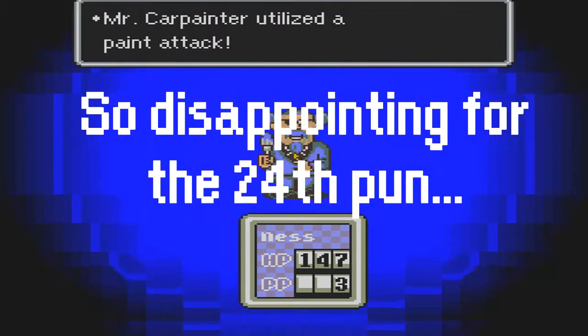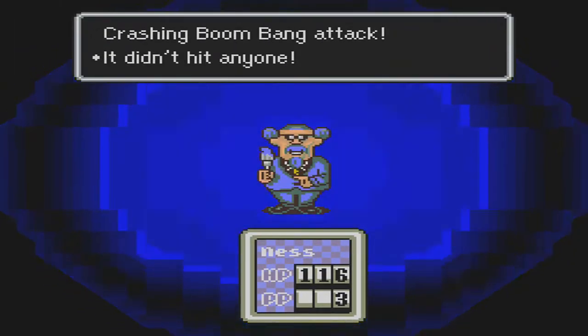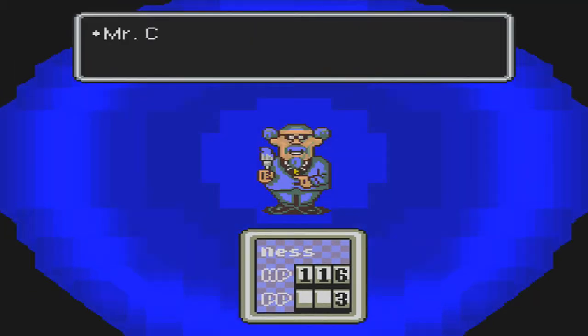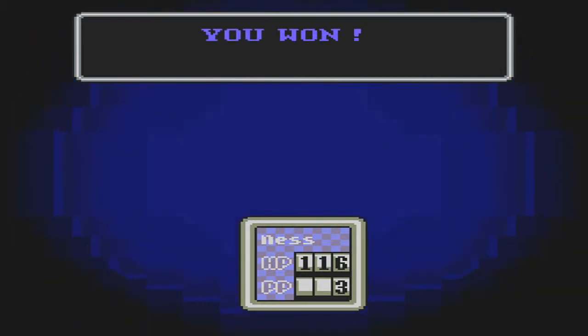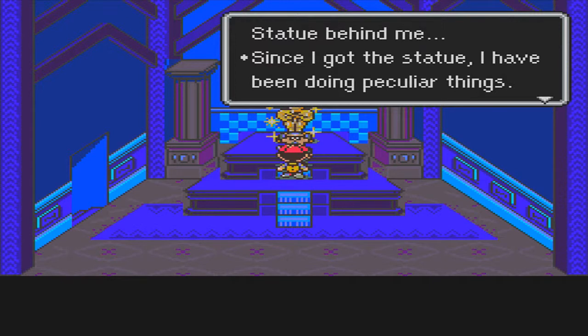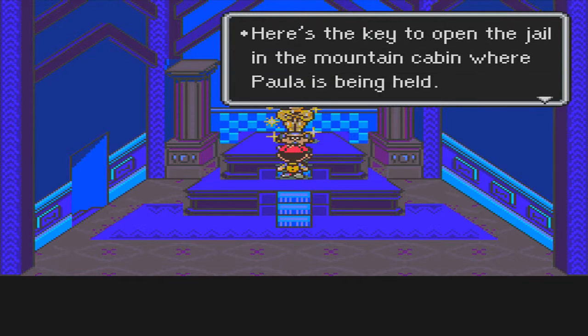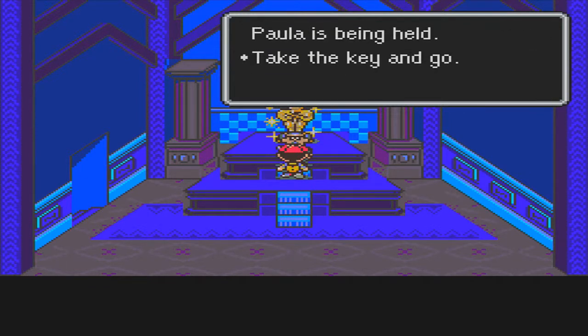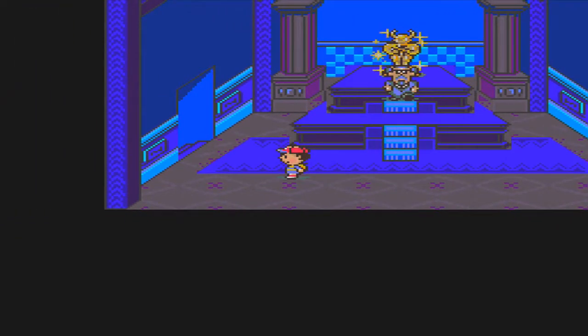Whenever he tries to do any lightning-related attacks it'll reflect. He just utilizes paint attacks, which are a little more powerful than cultists, and he has about exactly 2,000 HP aside from the cultists. After defeating him, he sees the Mani-Mani statue behind him and says: 'Once I saw the statue, I've been doing particular things. Please forgive me — I just wanted to have a normal life. I apologize to everyone. Here's the key to open the jail in the mountain cabin where Paula is being held.'